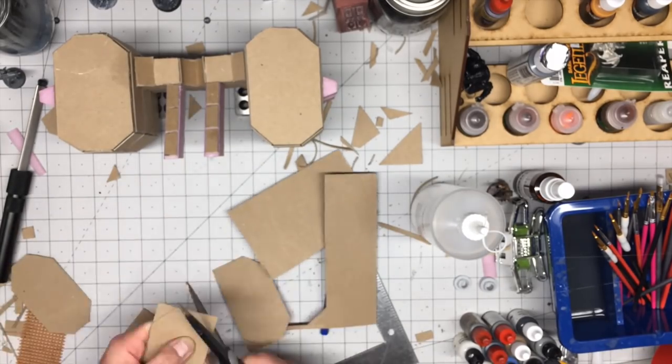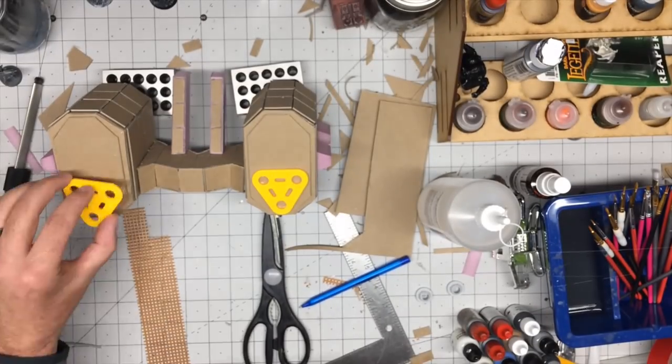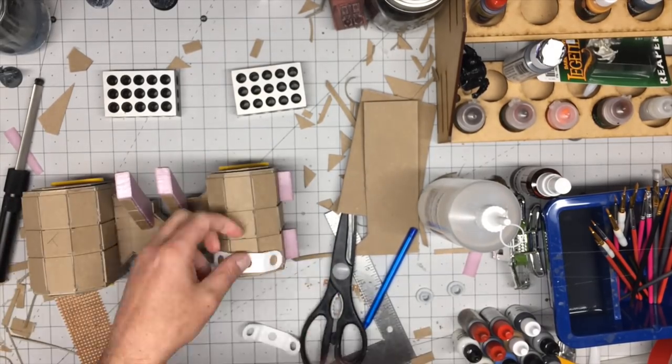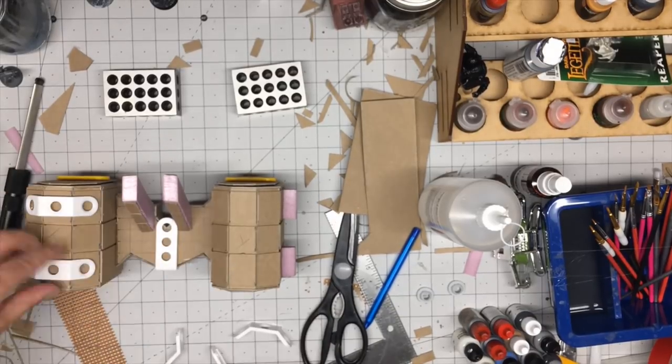I continued cutting smaller octagonal shapes to glue onto the front of each container. I next went back to my junk drawer and grabbed a bunch of plastic pieces from a Vex Robotics kit — they're all different angles and shapes — and I just glued them wherever I felt they needed to be.